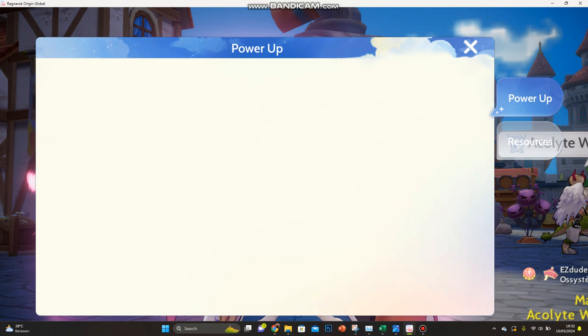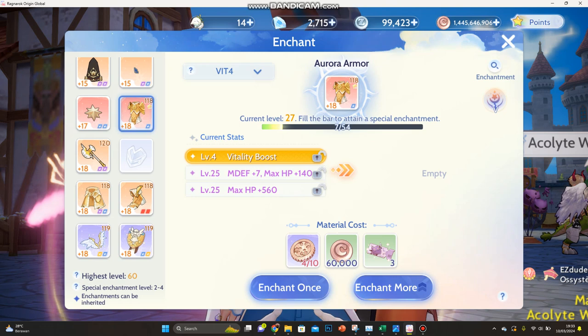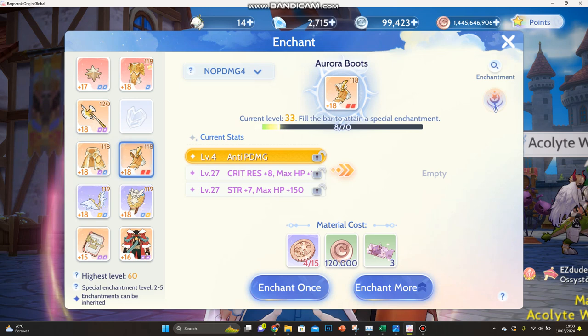As for enchantments, the usual PvP setup is pdef and mdef. You can use vitality like me, or if your character is lacking magic defense, put another mdef there. I like to balance it out — this slot I use anti-magic damage and this one anti-physical damage.